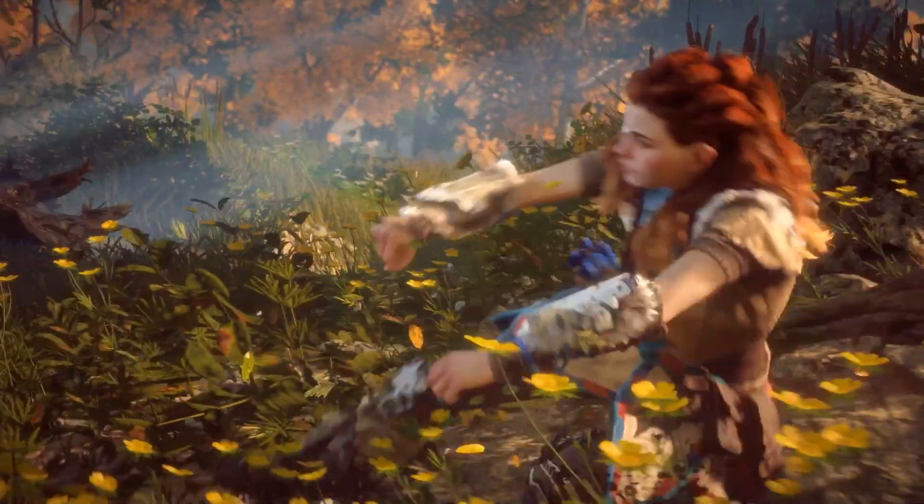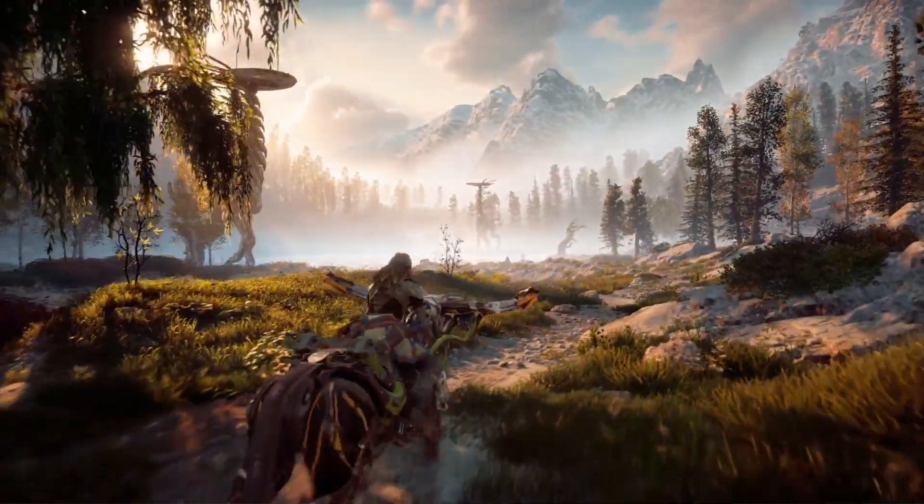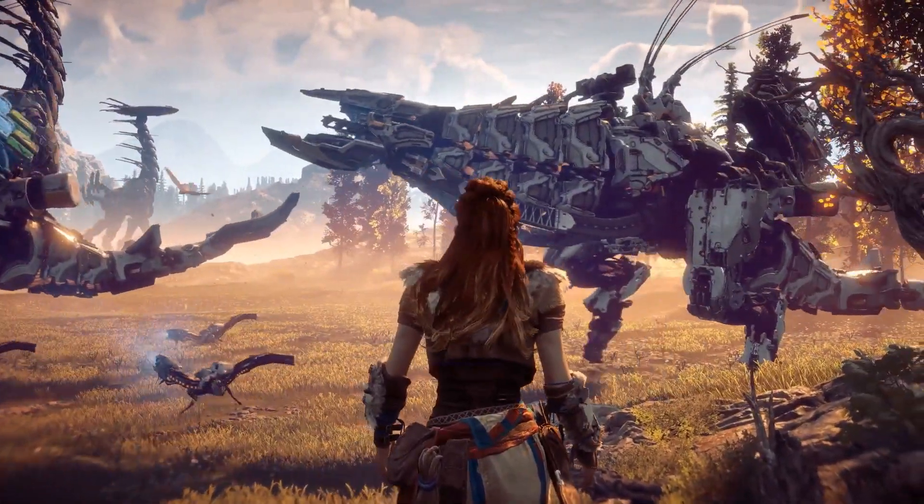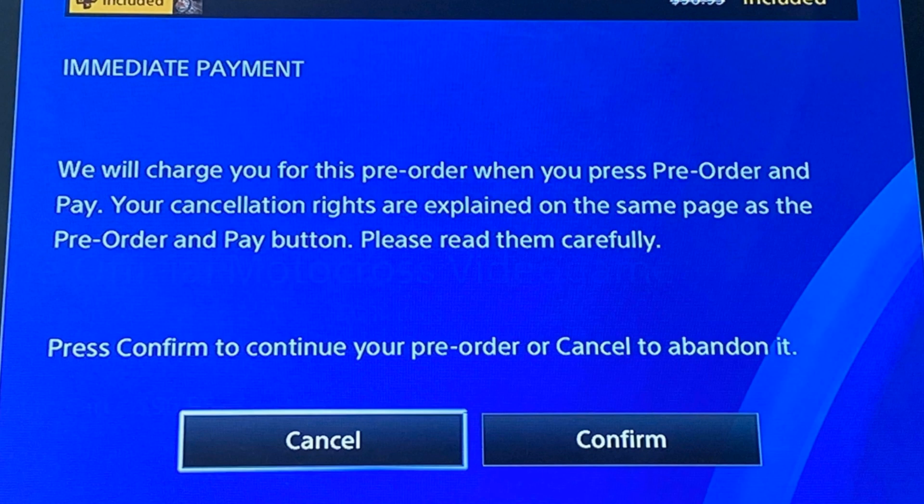Hello there, my name is Vinnie Voodoo. If you're watching this video, you've probably tried to download Horizon Forbidden West and been presented with a rather scary message that seems to suggest you're actually going to have to pay for the game. I was scared too, and there was no way I was clicking confirm — so how do you download a free game for PS Plus Extra and Premium subscribers without clicking confirm and possibly getting billed full price?